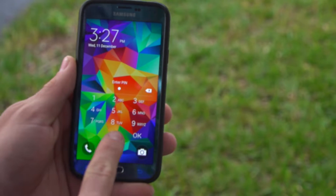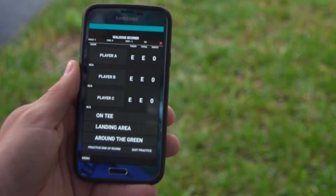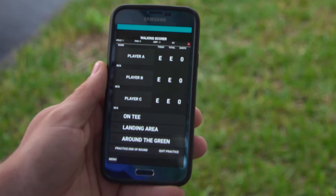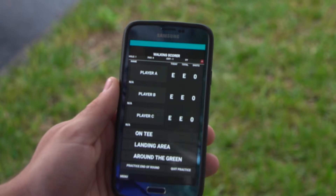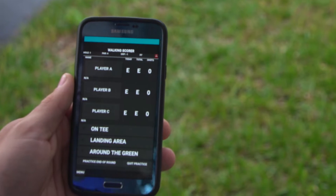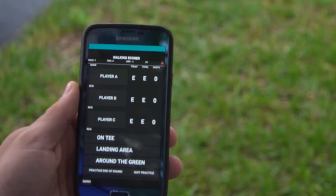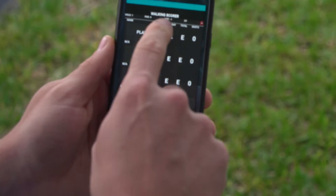The password to the phone is zero zero zero zero. You'll come up to the screen, and when you get your phone for the first round of the tournament, you'll have your player's names instead of player A, B, and C. If you notice at the top left, it'll show your hole number, the par of the hole, and also your group number.